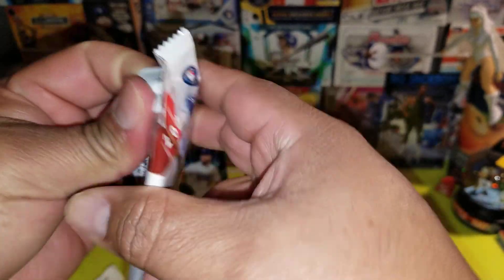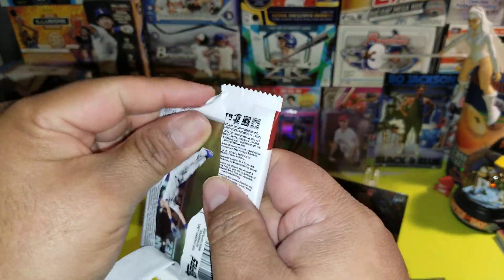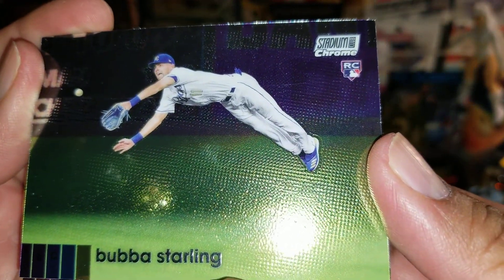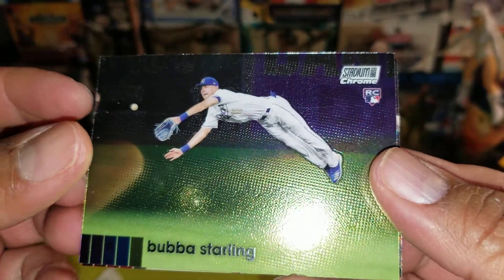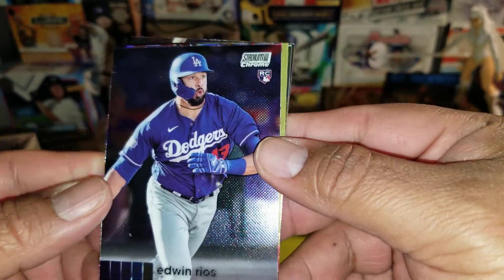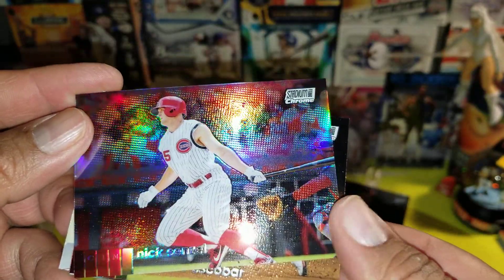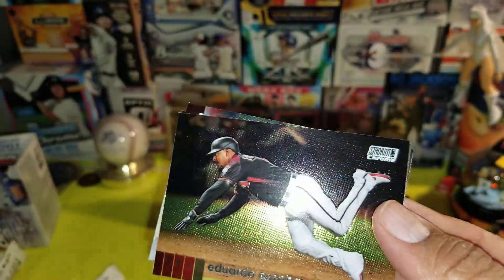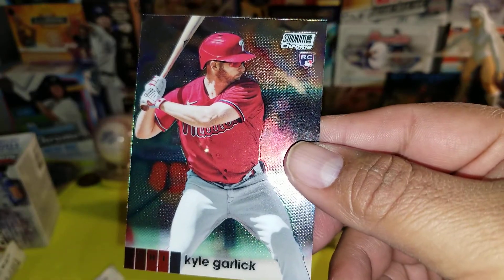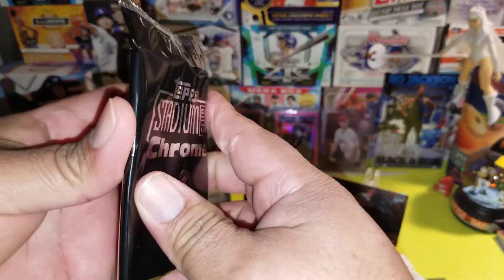Alright guys, we got two more packs, we're almost done. Wow, look at that dive — that is cool, public starter, look at that Superman dive rookie. Edwin Rios rookie. Nick Senzel — got the refractor there. We got DD. Kyle Garlick rookie. Wow, these cards look cool, and we got our bonus pack!